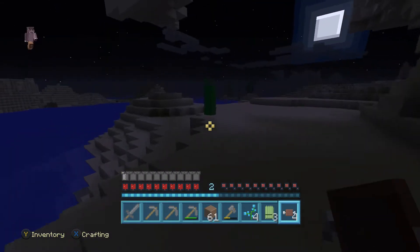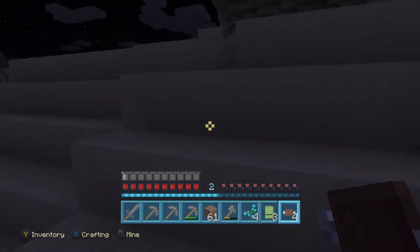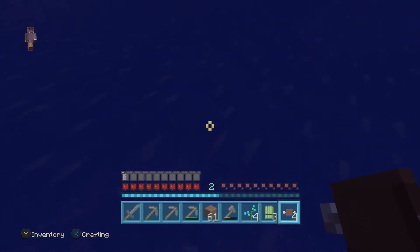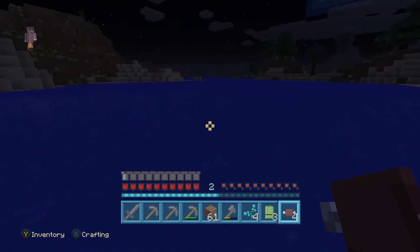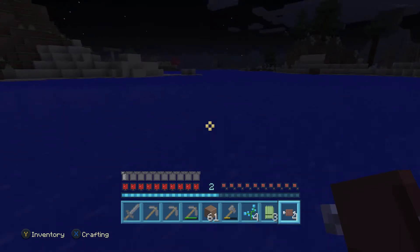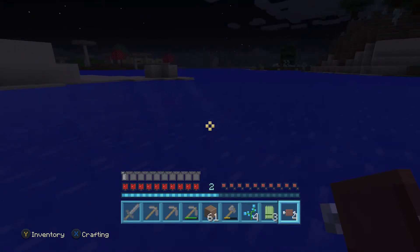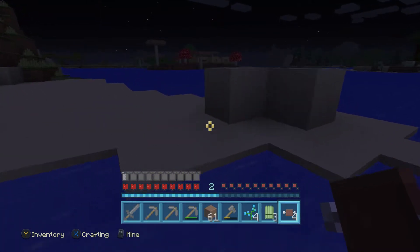They have those husks — I think they're called husks. They're like zombies that have special helmets so they're a bit stronger than zombies, and they only spawn in the desert. They're awful because in the day they are still there, kind of like baby zombies but a little more evil. I wonder if there are baby husks — those would be terrifying, like an absolute nightmare.